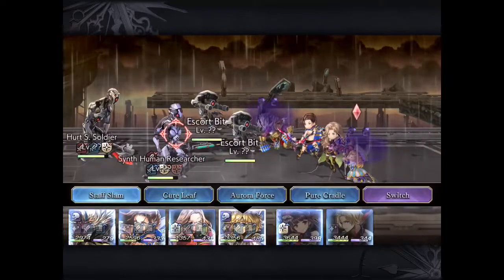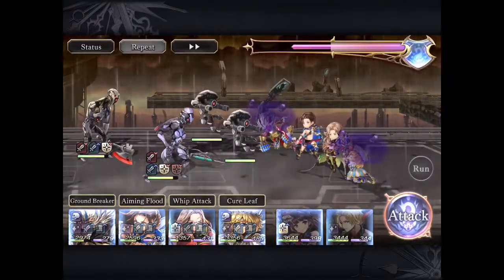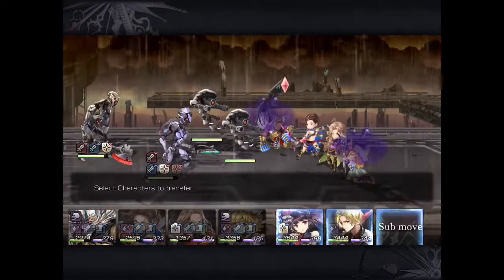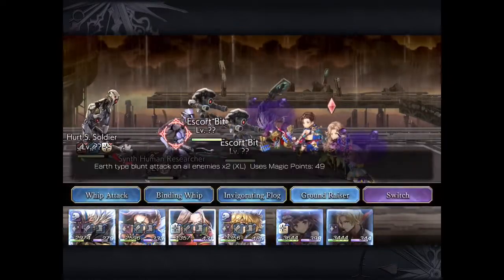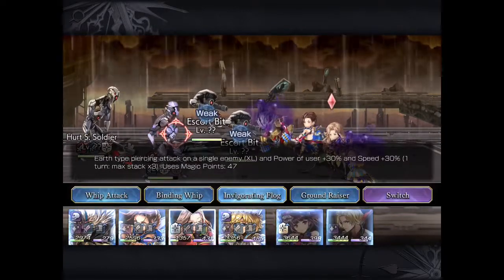Mario five-star can clear that with Cure Leaf. I always leave Cure Leaf in my move set at all times. Usually for other lands, I carry Cure Leaf, Aurora Force, and slot 3 would have the Pure Cradle.